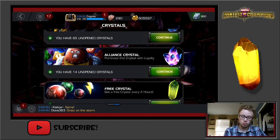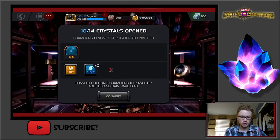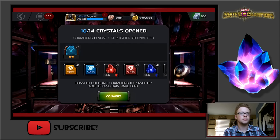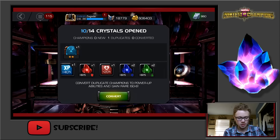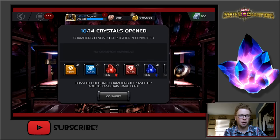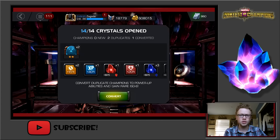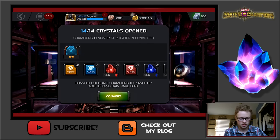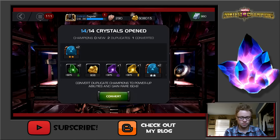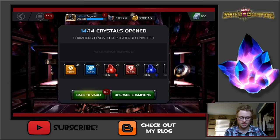Next let's move on to Alliance crystals — open ten. Unstoppable Colossus! Got some ISO here, a lot of ISO. We have four more — open those. Two more 2-star versions, nice. So 44 on Unstoppable Colossus — 2-star, not bad at all.